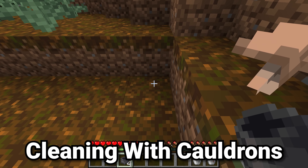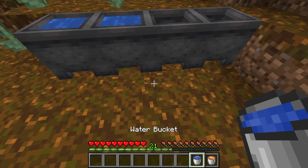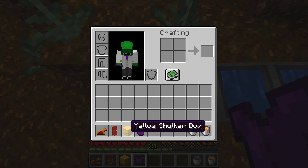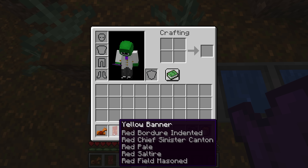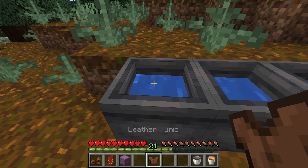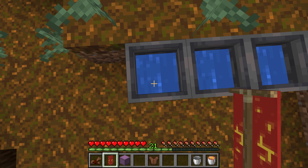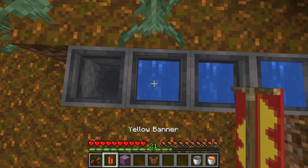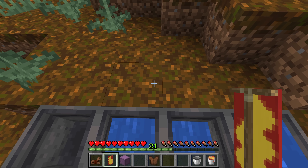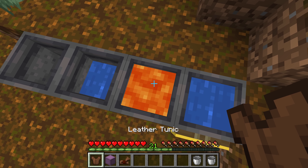There is an ability to clean items in the game, and it's one of the only unique uses of cauldrons in Java edition, but it works in both versions. Fill up cauldrons with water and get out any dyeable item — things like shulker boxes, leather clothes, banners, and horse armor. If you right click with them in water, you will clean them, taking off the dye. Where it's especially useful is as a sort of eraser for banners. If you put down a pattern on your banner you do not like, right click with it in water and it'll take off one pattern. Right clicking two more times drains out that cauldron, and you can see it's now fully yellow. That's how you clean things in Minecraft.